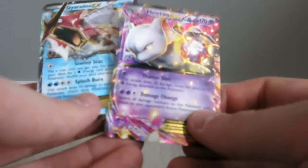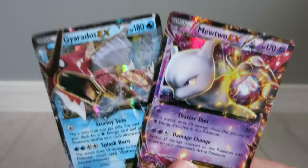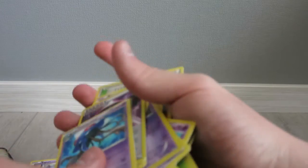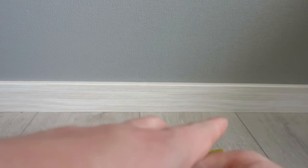Oh my god, the shiny Gyarados fell on the ground! So those are the two cards we got from this booster tin. They look really awesome. Next time we will open the Breakthrough packs because I still want a BREAK card. Like and subscribe, stay focused on the channel, and we'll see what we get in the next video. Bye!